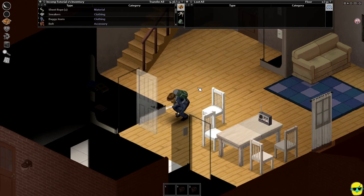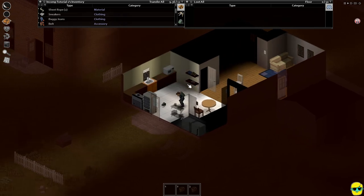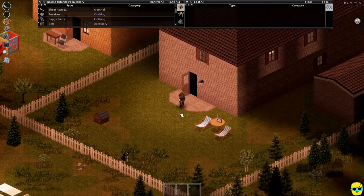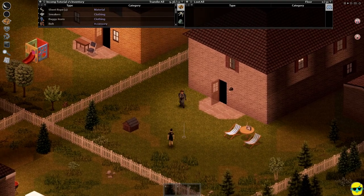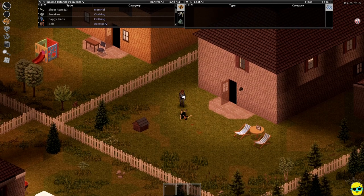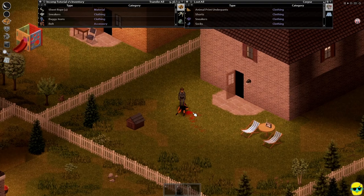There's other stuff we might want to find, like a hammer, but this is an upgrade. Let's go out — this zombie sees us. In this case there's no reason to crouch. We'll just hold this down and practice zombie fighting and smash it.